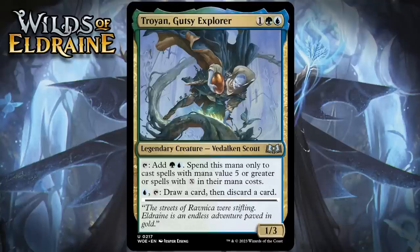Next up, it's Troyan, Gutsy Explorer, which for one generic, a green and a blue, is a 1/3 legendary Elf Scout at uncommon. You can tap it for a green and a blue — spend this mana only to cast spells with mana value 5 or greater or spells with X in their mana costs — and you can pay 1 blue and tap it to loot. Playing this on turn 3 will often let you power out a 5 or even 6 drop on turn 4, which is pretty awesome. The loot effect is really nice too, because it means when you don't have something to power out, you can start digging for exactly that. He does have underwhelming stats, and sometimes you're going to find yourself in a situation where you just don't have anything to ramp into, and that's really going to stand out. But overall, I still think this is a B.